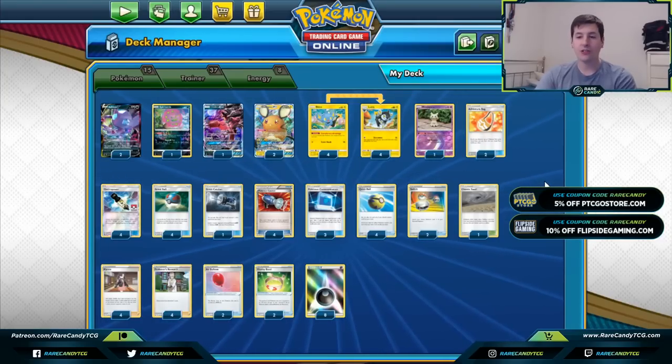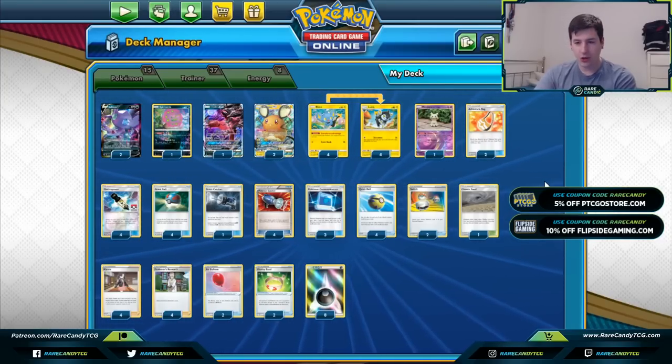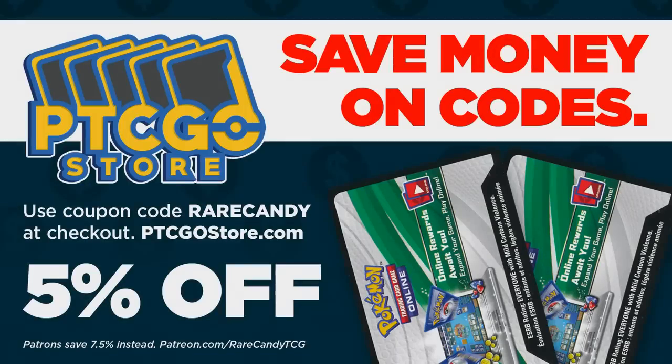If you guys need any cards for this deck or any other PTCGeo codes, you can head over to ptcgostore.com and use the coupon code RARECANDY — all caps, one word — at checkout to save yourself some money. Our patrons over at patreon.com/rarecandy TCG also have an exclusive code to get an even bigger discount, so I'll have links down below in the description for you guys.